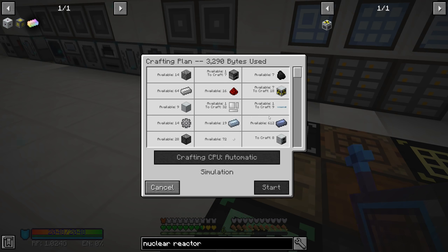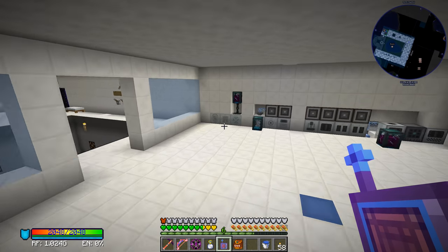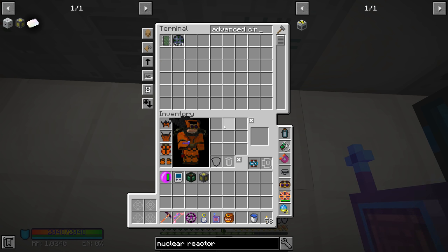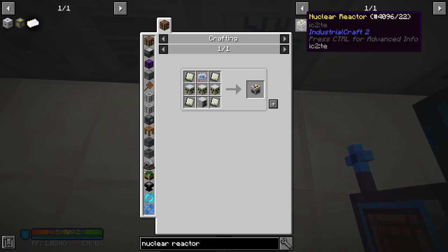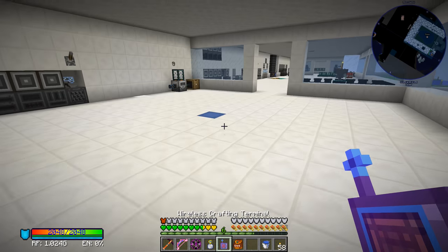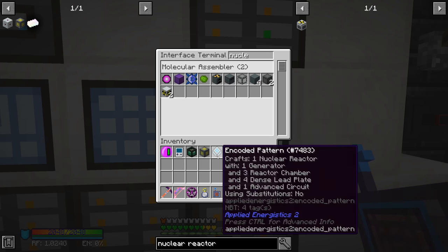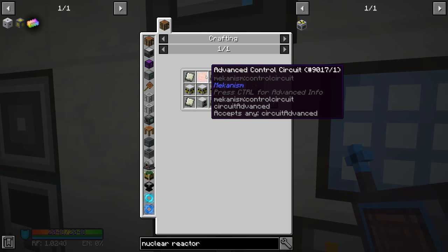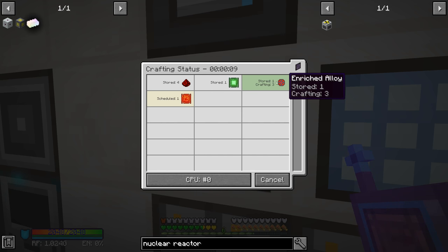We want to make eight of those — we might be out of something. Advanced circuit — I think those we can make over here. It doesn't look like we have those. We don't have any of the IC2 circuits; I think we've always done the Mekanism version. Oh, this can do the Mekanism version! Let's just change that recipe real quick — that'll make things easier. We'll put that right here and then change the advanced circuit to the advanced control circuit.